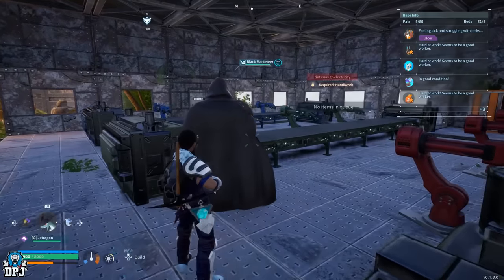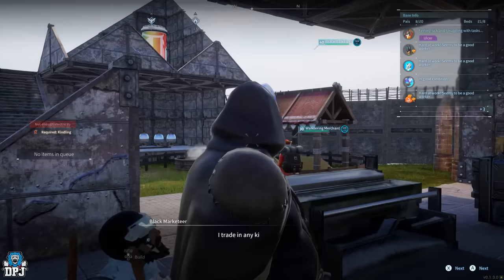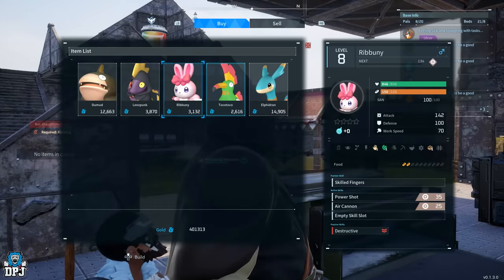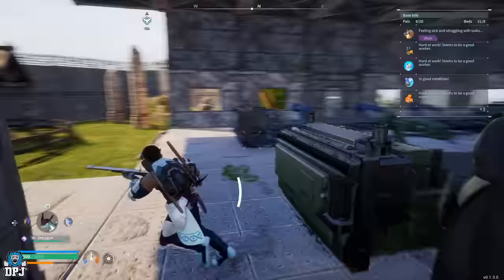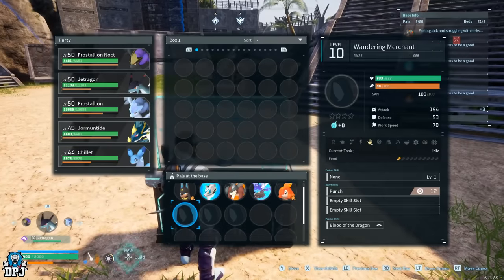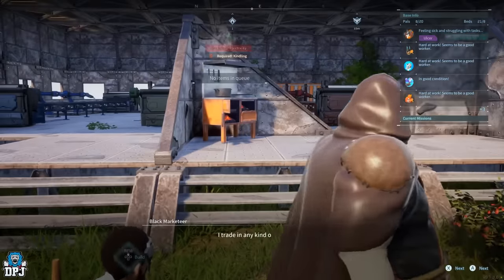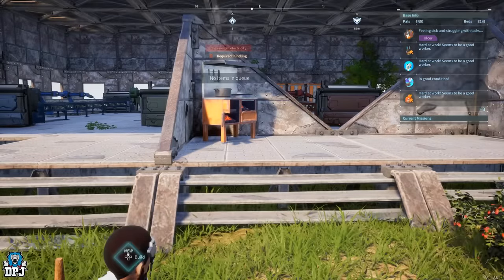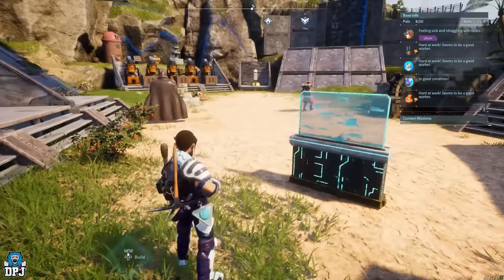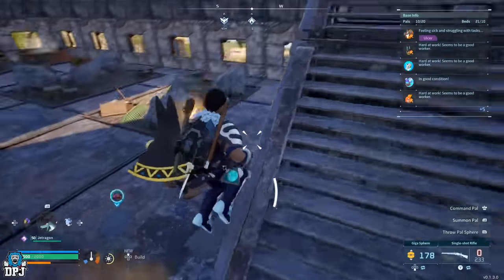I wasted so many legendaries trying to catch this dude but I got there in the end. Once I own this black market vendor, once he's mine, I can bring him back to my base and use him - you can still buy stuff off him. As you can see on screen, I put him in my base, go up to him, talk to him, go through his inventory and purchase a pal I want. To reset his stock, all you have to do is put him back in the pal box and take him back out. What I prefer to do is build a viewing cage and put him in that.